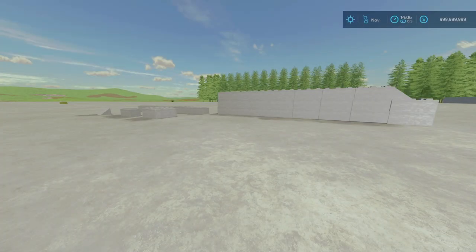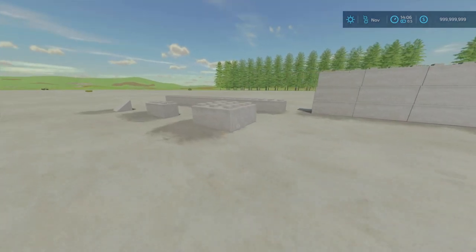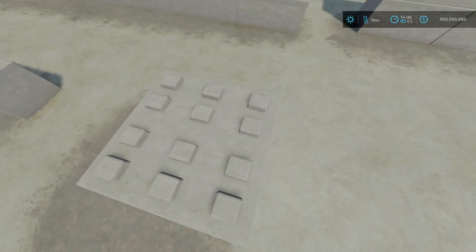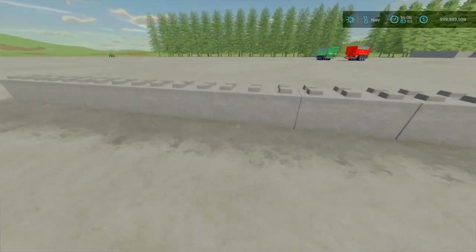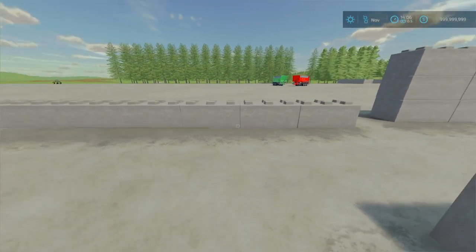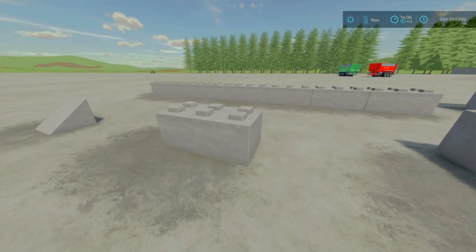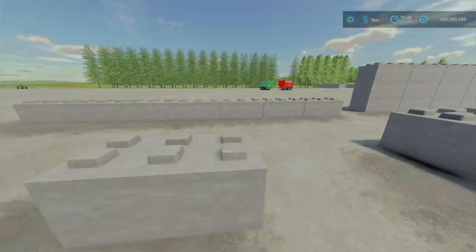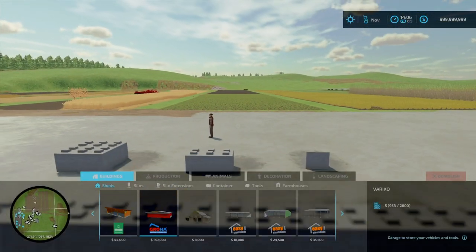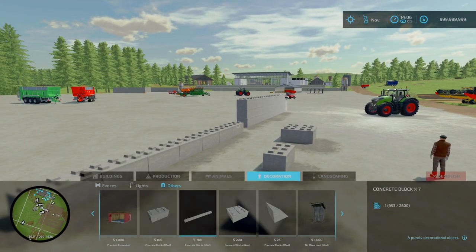Now let's get on to our new mods for today. Here we are — this is the Concrete Box by Debonator, 0.56 megabytes to download. Essentially it's a set of concrete blocks. It comes in a couple of variations: concrete block times seven (2 slots on console going down to 1), concrete block double row, concrete block on its own, and a slope section. These are purely decorative items. You'll find these under Build Mode > Decorations > Others, towards the end.